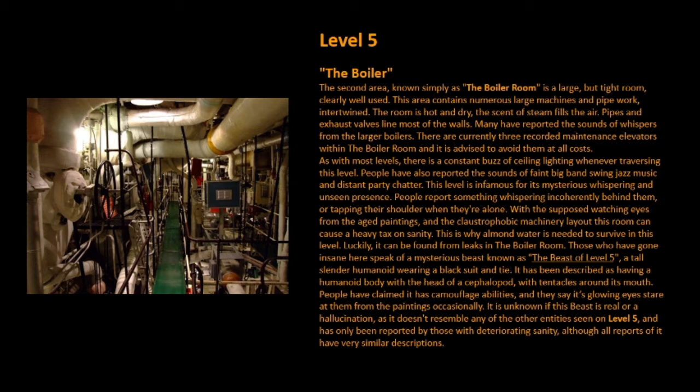It has been described as having a humanoid body with the head of a cephalopod, with tentacles around its mouth. People have claimed it has camouflage abilities, and they say its glowing eyes stare at them from the paintings occasionally. It is unknown if this beast is real or a hallucination, as it doesn't resemble any of the other entities seen on Level 5, and has only been reported by those with deteriorated sanity, although all reports of it have very similar descriptions.